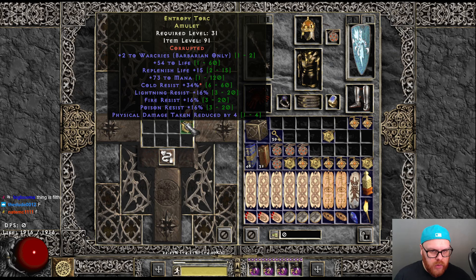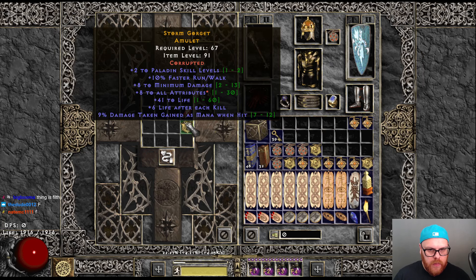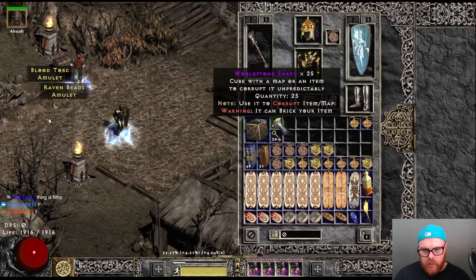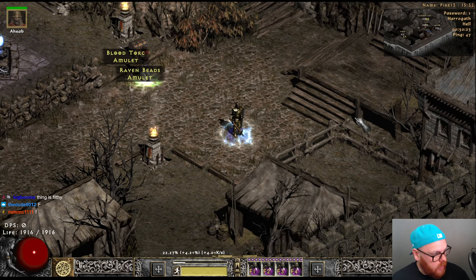2 War Cries, Big Res, Big Mana, Big Life, Replenish Life. That's a pretty cool brick — no FCR, but still pretty cool. All right, lucky last — another Pally one. Eight All Attributes, a little disappointing there. We got one CBF. No other plus ones or anything like that, or two max reses. All right, cool — GGs.